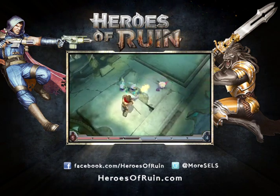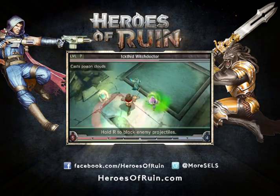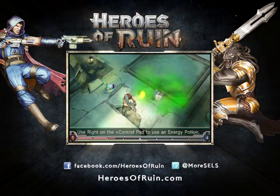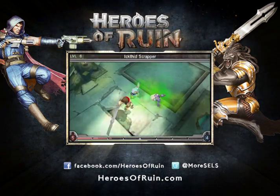So here we are in combat. You can see these enemies have a variety of attacks. I've gotta especially be careful with the guy over here on the right, the Witch Doctor. As you can see, it says he casts Poison Clouds, and sure enough, there's a Poison Cloud right there. So I wanna get rid of him as quickly as I can.